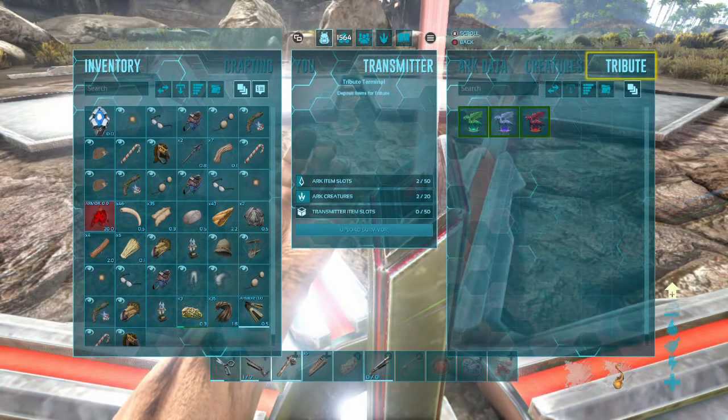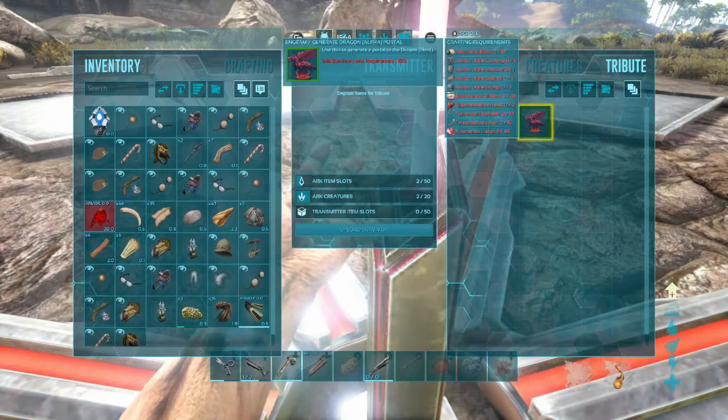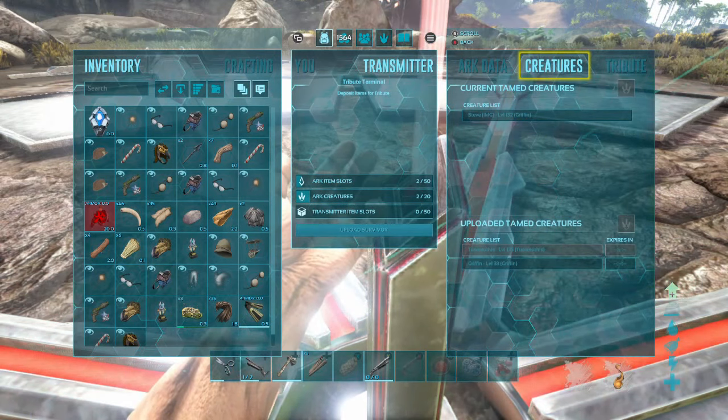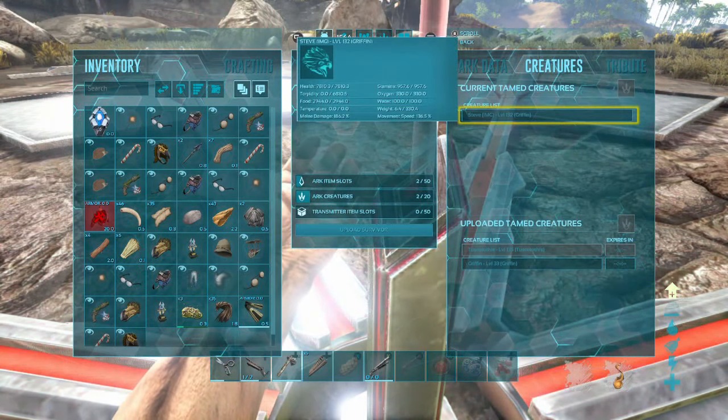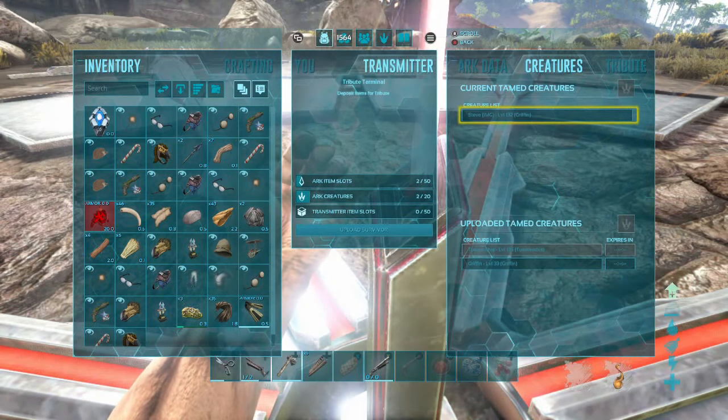The other tab is Tribute, where you can use artifacts to do a boss battle. But we're not going to talk about that — we're going to talk about how to transfer animals and items to different servers.